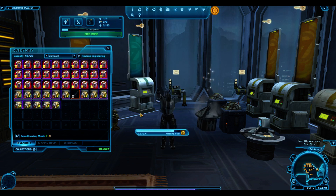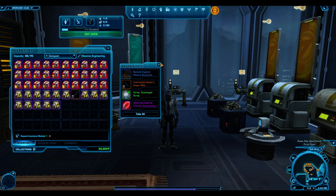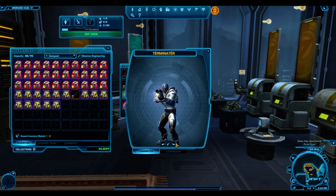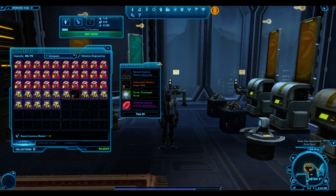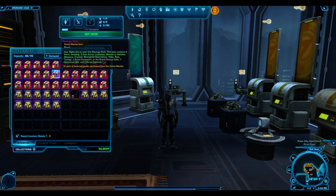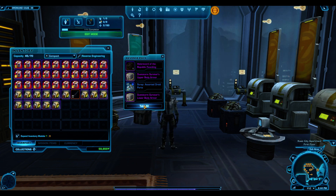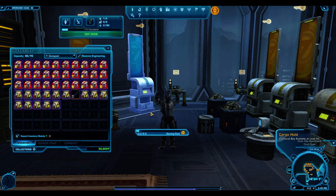A sniper rifle and another crystal — neither will sell well. Sniper rifles just don't sell well on the GTN in general, even though this one looks pretty cool. Not even a single gold item this whole stretch. This is awful. I was hoping for at least a good pack opening.